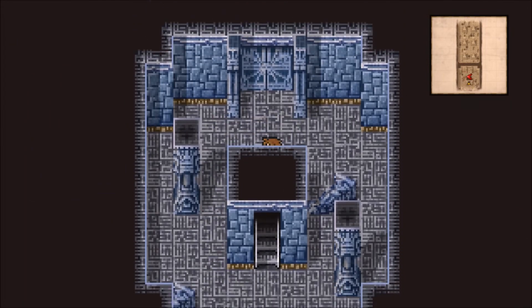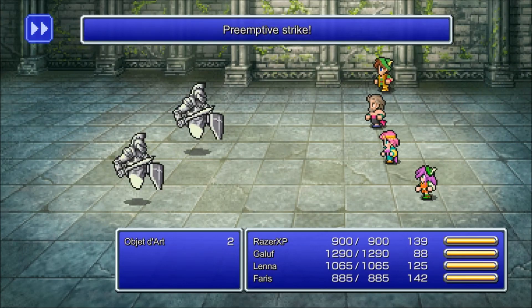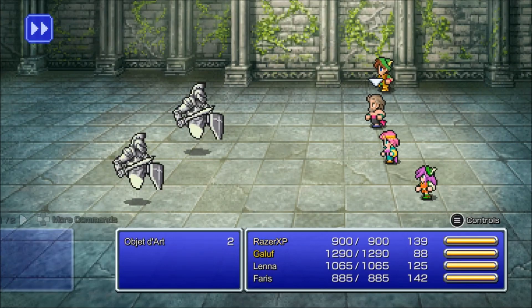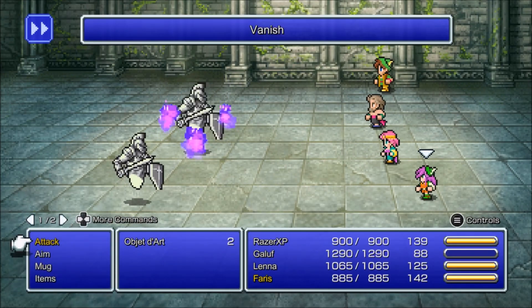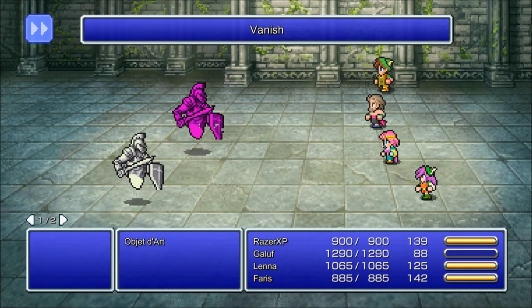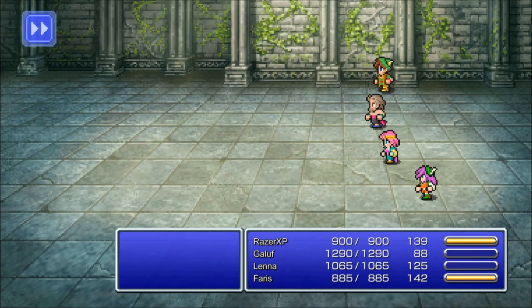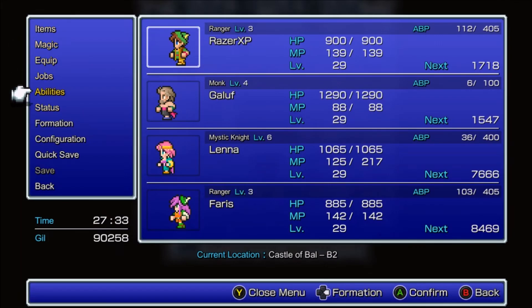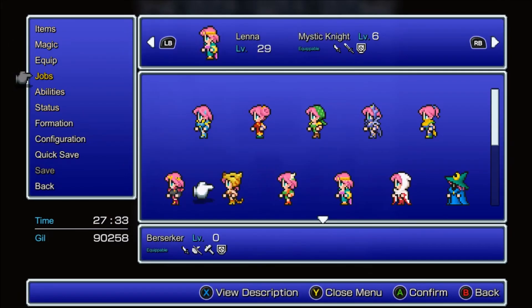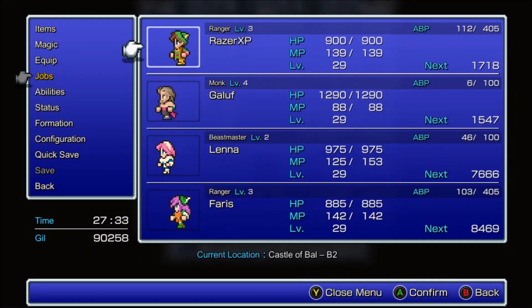I forgot to switch to a Beastmaster to try to control them. I'll show how to defeat these enemies very quickly in a little bit, but I want to get the blue magic ability first. I want to do Control - there we go.